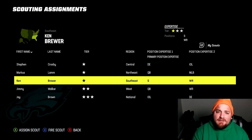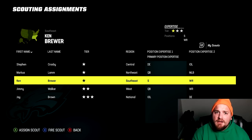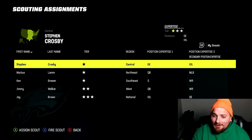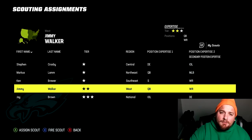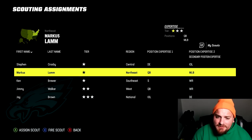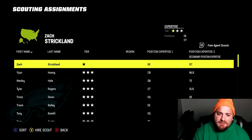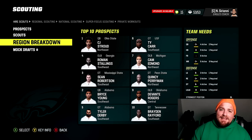Last year you'd have scouts for offensive tackle and guards, corners and safeties, linebackers. This year it's more complementary — defense and offense, quarterback, middle linebacker, safety, wide receiver — so you're covering a lot more ground with each scout's expertise. If you want to change scouts for positions you don't need, you can fire them and look at all free agent scouts. We're going to hire her and fill out our staff.